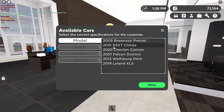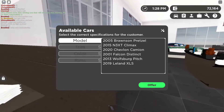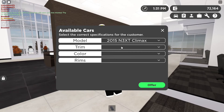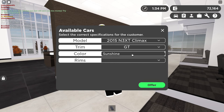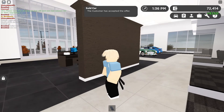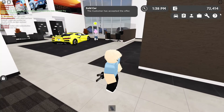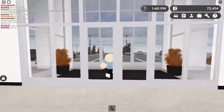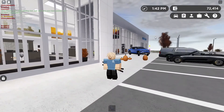Once you're at the back it says available cars. She picked the N3XT — let me check. I'll just pick this one: GT, sunshine. Even if you get it slightly wrong, it says sold car and I got $250 from selling that car to the NPC. I hope you enjoyed, make sure to like and subscribe, see you in the next video!